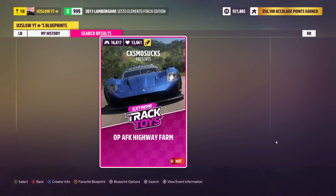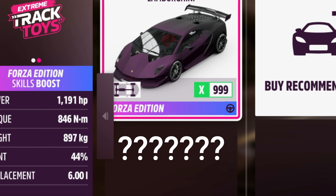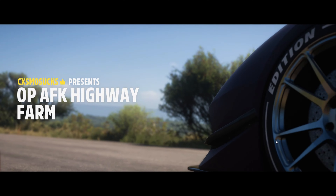You're going to find the race right here. Pretty much all you do is press Solo, then obviously choose your Forza Edition car — I'm going to choose this one because that's the one I want to use.